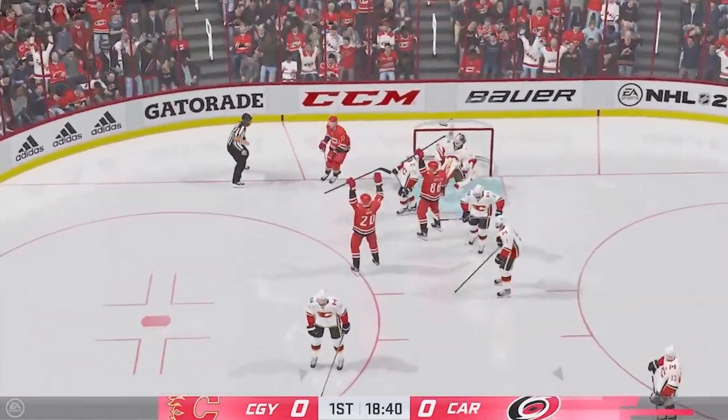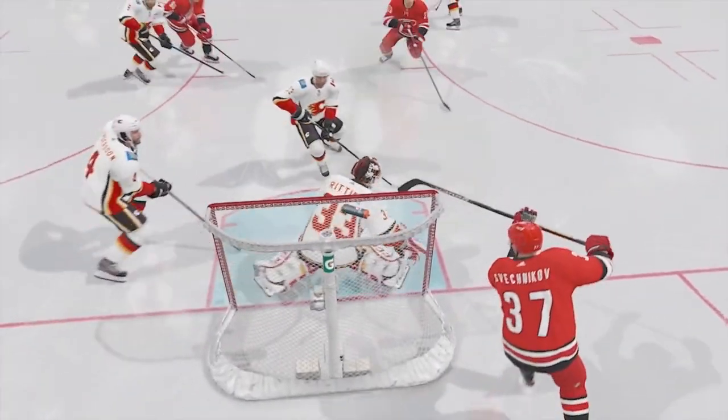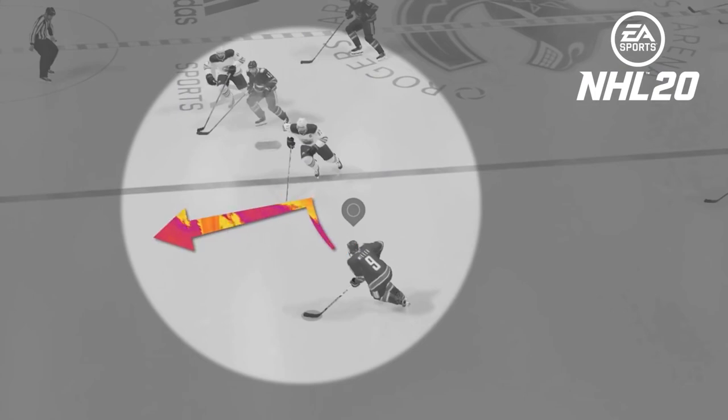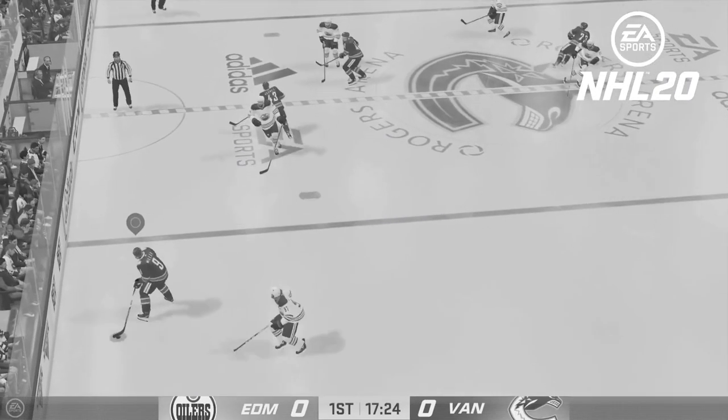These moves create special in-game moments that are only created with the right combination of skill and opportunity. In NHL 20, most one-on-one moves could not be pulled off without sacrificing speed.